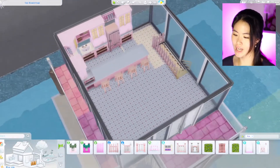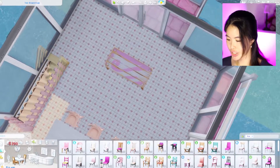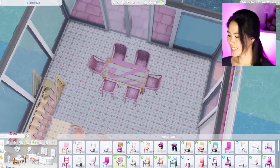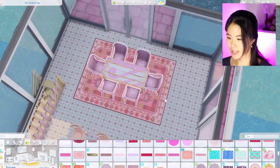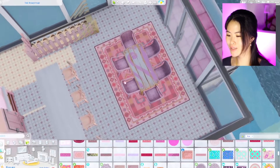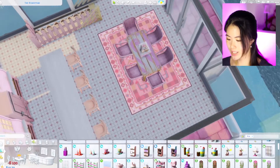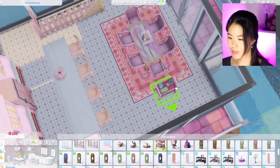We can have a dining table here — something like this would be nice, and these chairs. We're gonna get a rug — oh my god this rug is so cute, my heart is full! This cake thing, maybe we can have this pot, maybe we can also have this card right here.